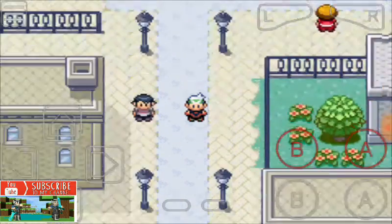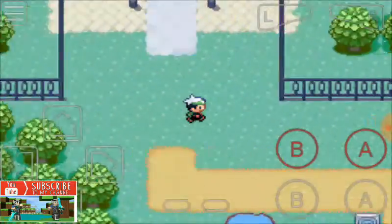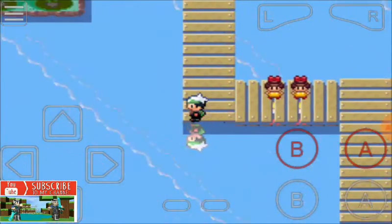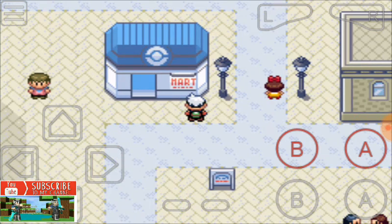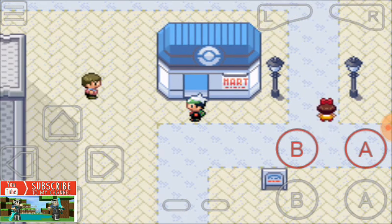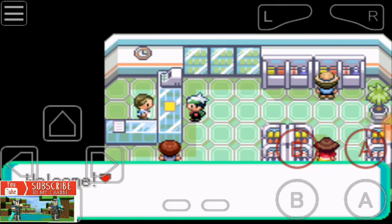The very first basic is to catch a Pokemon. To catch a Pokemon, you need Pokeballs. You need to buy Pokeballs at the Pokemon Mart. Select items for your convenience at the Pokemon Mart.